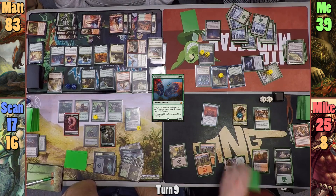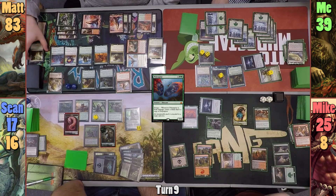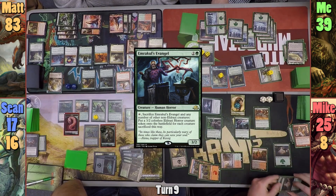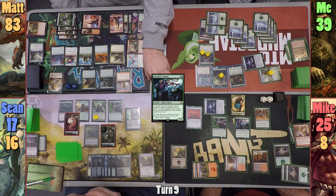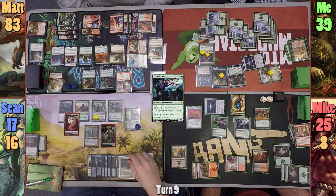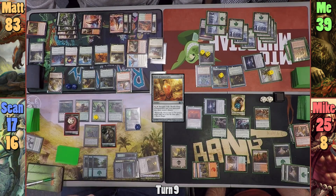Mike casts Sol Ring and brings out a Reclamation Sage, destroying Matt's Asceticism. Mike then brings out Emrakul's Evangel and passes. On Sean's upkeep he gains another Wyrm token and has me discard a card at random with Nath. Sean upticks Nissa revealing Putrefy, plays a Bayou, and casts Elvish Promenade, gaining nine elves. He drops Elixir of Immortality and cracks it almost immediately, shuffling his graveyard into his library and gaining five life.